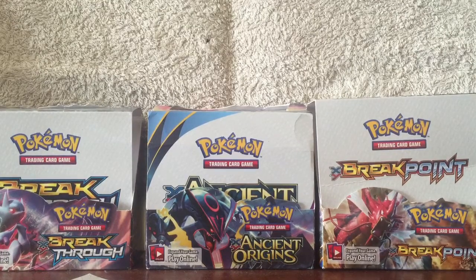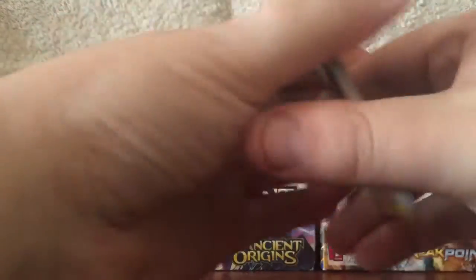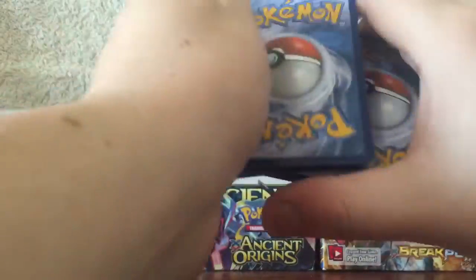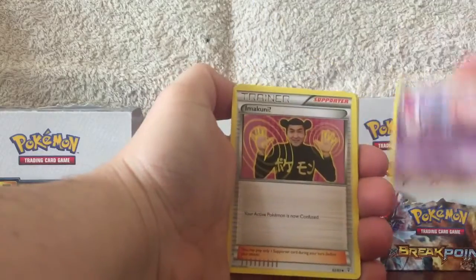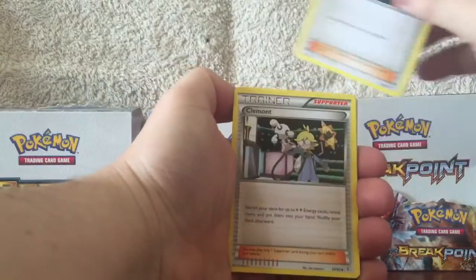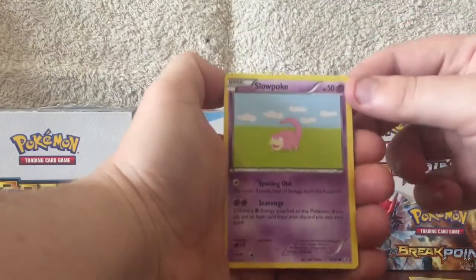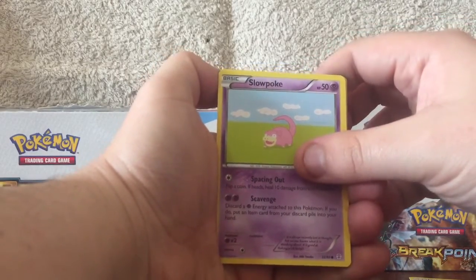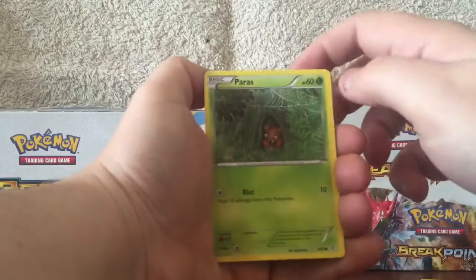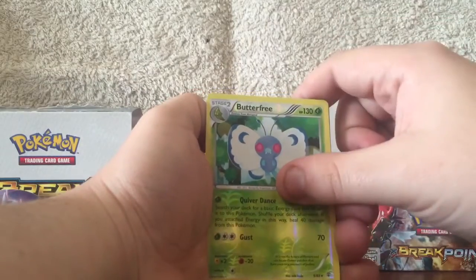I think we'll start off with Venusaur. Now I believe it's three from the back. We got an Esper, Clement — I hope I said that name right — Darkness Energy, Slowpoke — that's a reprint from one of the very first sets in TCG. I got Paris, Rhyhorn, Butterfree Reverse.